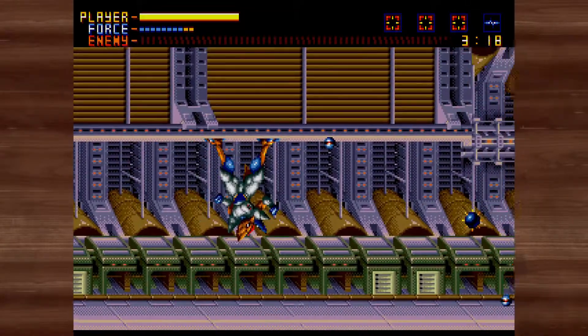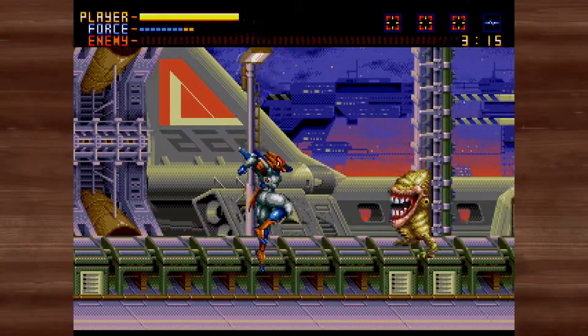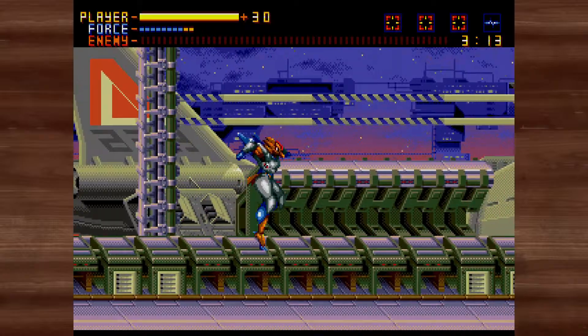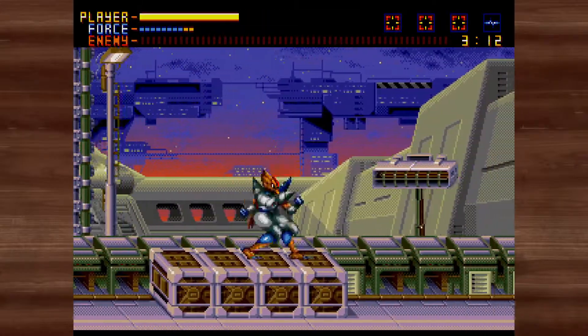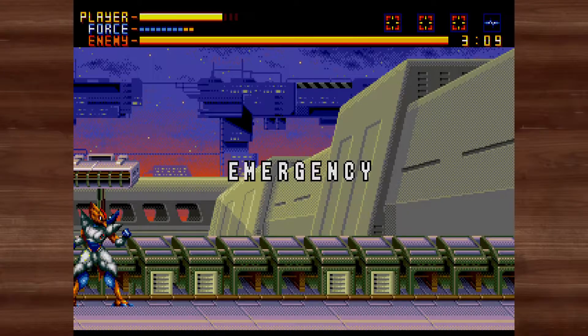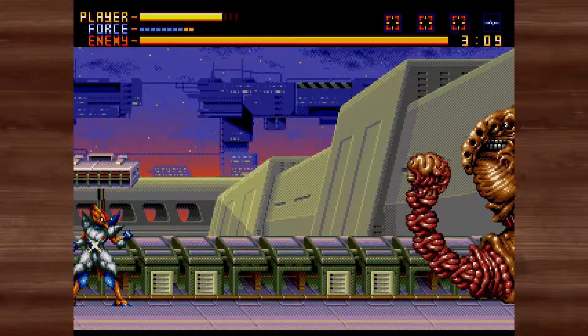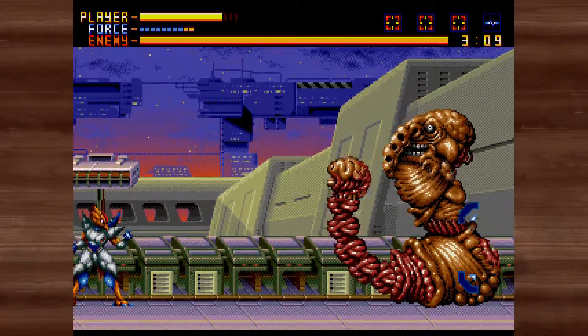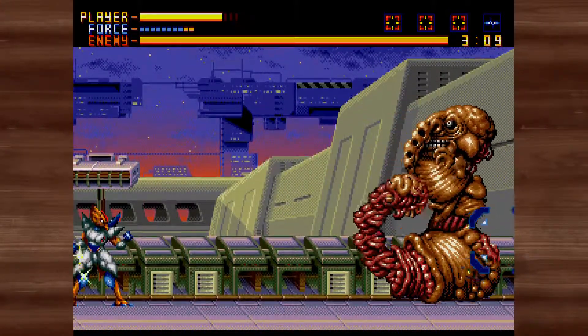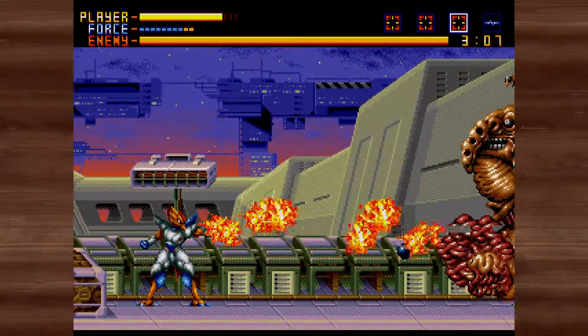Alien Soldier can be played in two different difficulties: Super Easy and Super Hard. Super Easy has bosses with lower health and unlimited continues. Super Hard has bosses with higher health but only three continues. If the player dies, they are presented with the stats of their current playthrough — things like what the boss was, how much time was spent, and how many hits were taken.